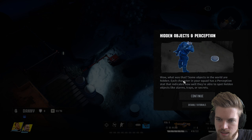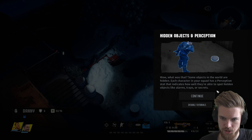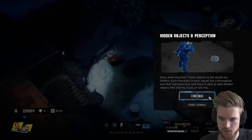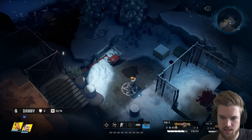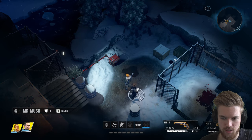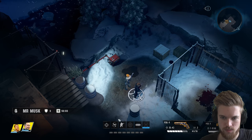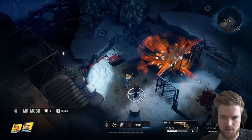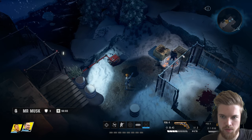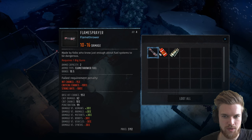Hidden objects! Some objects in the world are hidden — each character in your squad has a perception stat indicating how well they spot hidden items like alarms, traps, or secrets. Disarm mine — or can I just shoot it? Maybe Elon can shoot it with his pistol. I shoot the mine with a more powerful gun and it explodes. Can we still open this weapon crate? Yes — inside is a flame sprayer weapon, flame fuel, and a smoke grenade.